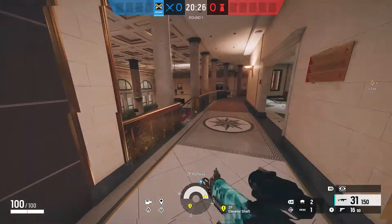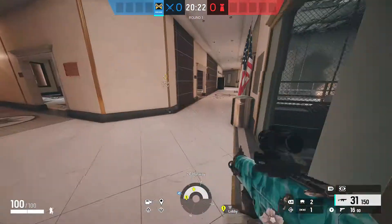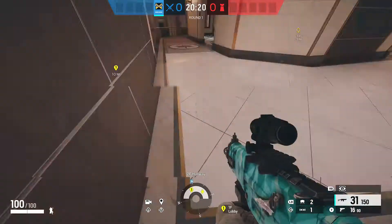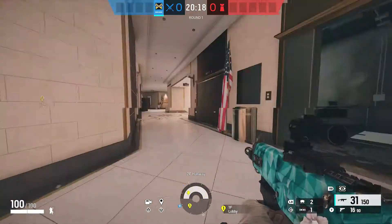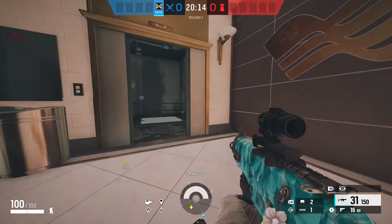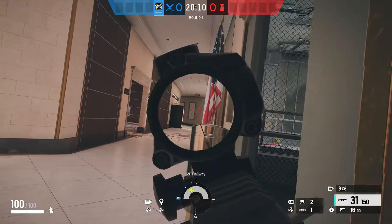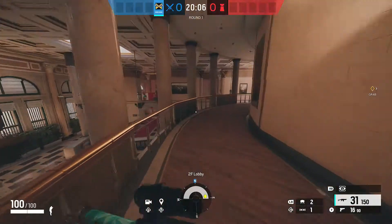Over here we have the lobby stairs, same as below. And right here is what you'd consider 90 — pretty much whenever there's a callout for 90 in Siege, it's wherever two walls meet at a 90-degree angle, like this.